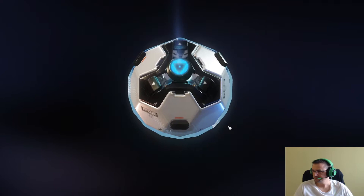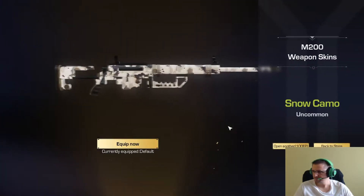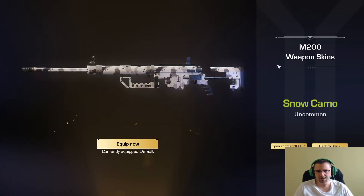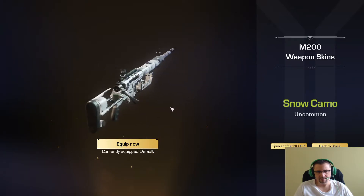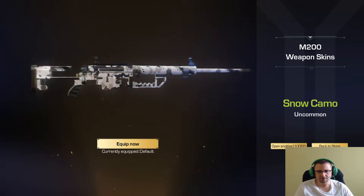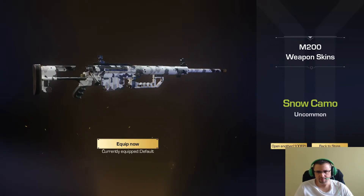Abrimos otra. La M200. Chulísima, Snow Camo, es para la nieve. Chulísima también la M200, revienta de un tiro. Esta arma es buenísima, hay que tener puntería.